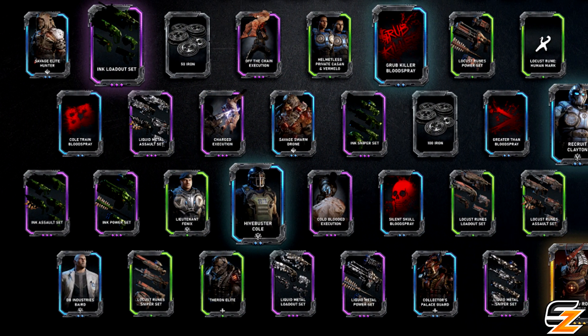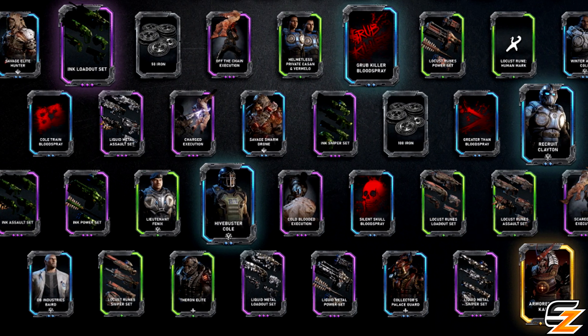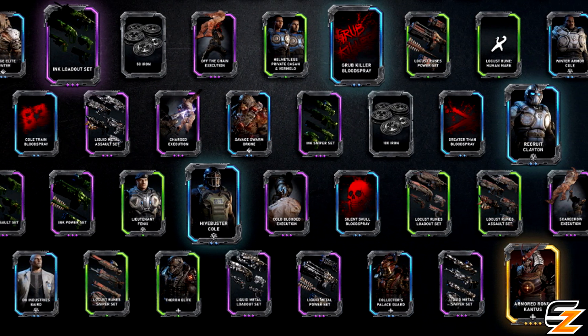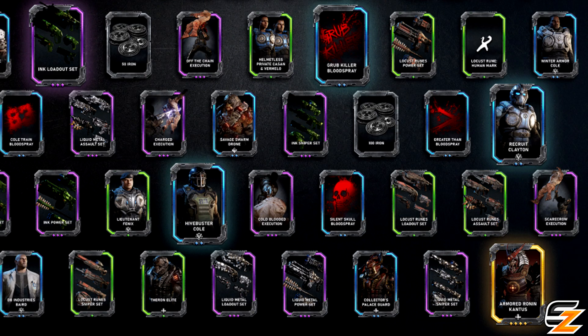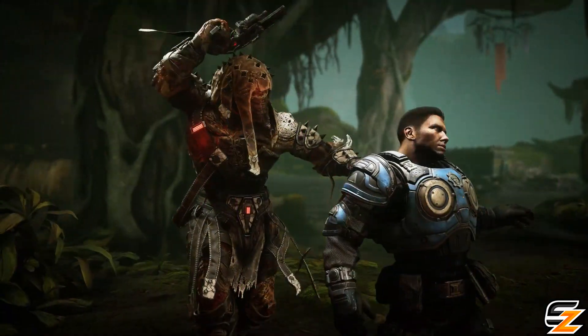For the 67 weapon skins in the game, there are 4 unique sets that the weapon skins belong to, which includes the Liquid Metal Skin Set, the Ink Skin Set, the Locust Rune Skin Set, and the remaining Niles Animated Weapon Skins.